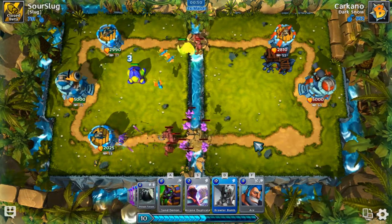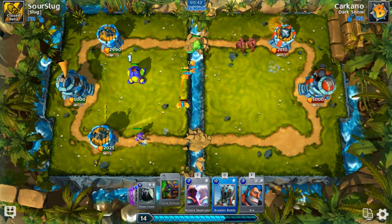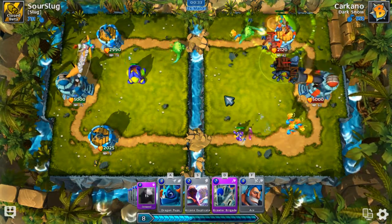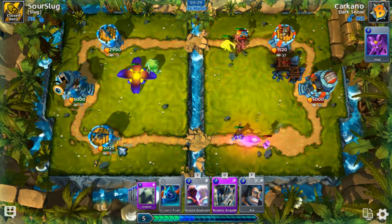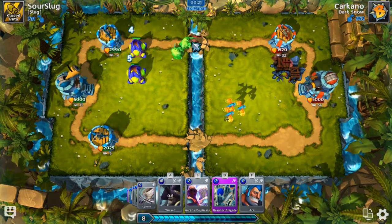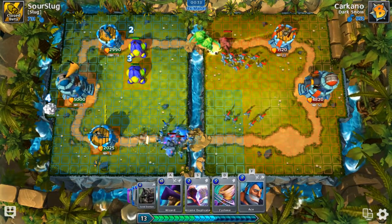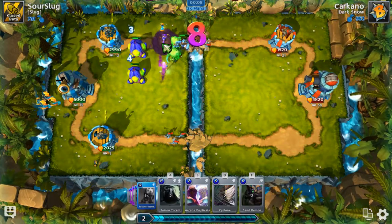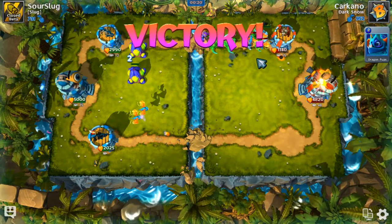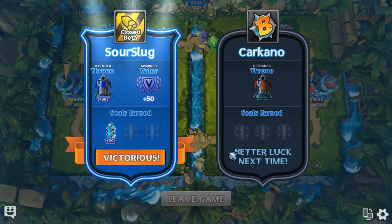I'm not actually too worried about this battle — I feel like I've got this on lockdown, especially because I can clear all that away and this wizard is going to clean up. Sand demon, poison totem — that's going to be some damage — then brawler bomb because I don't want to deal with that. I'm going to need my brawler brigade, then get Ace ready. I can just cyclone that, so he wasn't even going to get that tower anyway. We're about to get the other one — good game, well played.